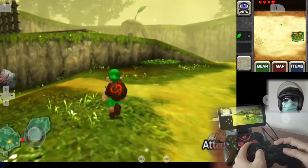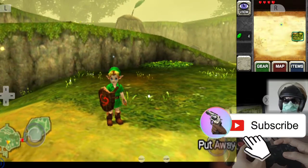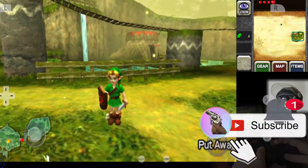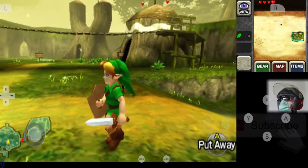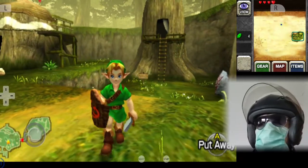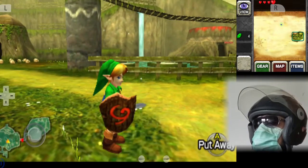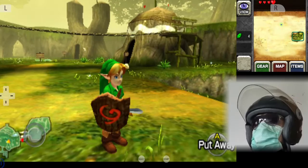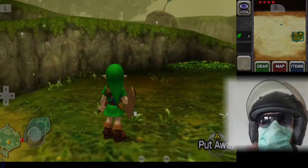So I think this is going to be our first part — we're going to wrap up Part 1 of Ocarina of Time here. We're going to do the entire walkthrough of the game, and the next step is going to be the Goron's stone, the Fire Stone. So let's see you on another video for the next part. Thank you guys.